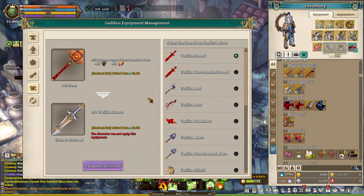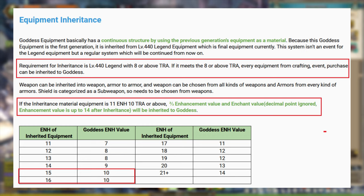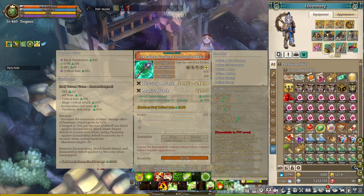You're probably wondering what's a good number of enhancements with Transcendent 10 to convert to Goddess Equipment. I personally recommend sticking around plus 15. Plus 15 and plus 16 will give you a plus 10 Goddess Enhancement value, and getting to plus 14 Goddess Enhancement is quite easy. I managed to get plus 14 Goddess Equipment without relying on plus 21 legendary equipment. So I recommend keeping your legendary at plus 15, converting it, and then focusing on getting plus 14 or higher for the Goddess Equipment later on.